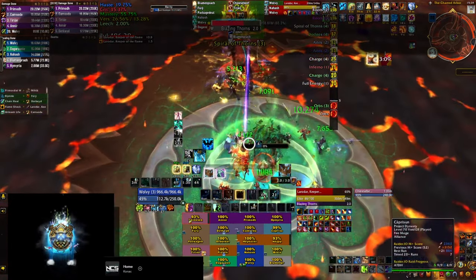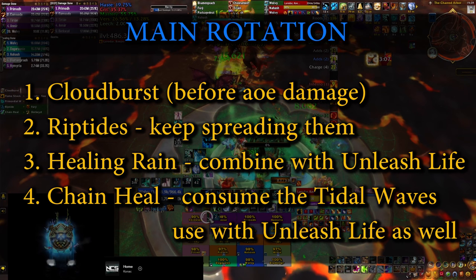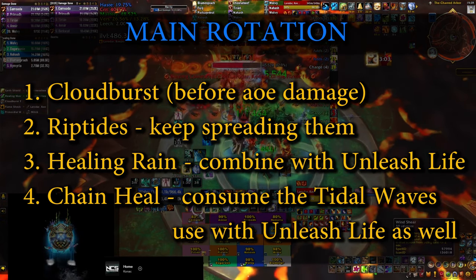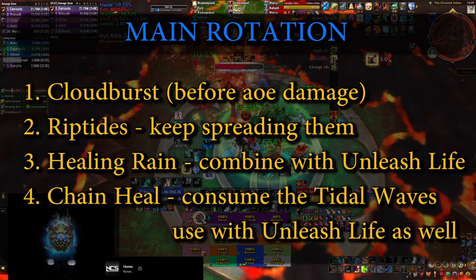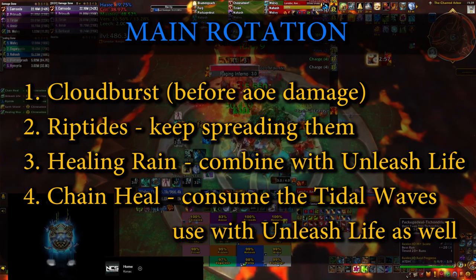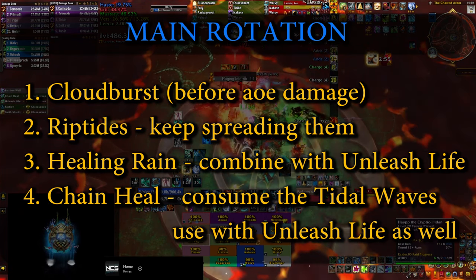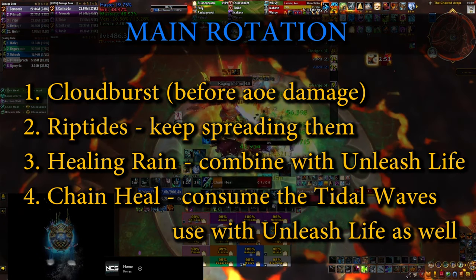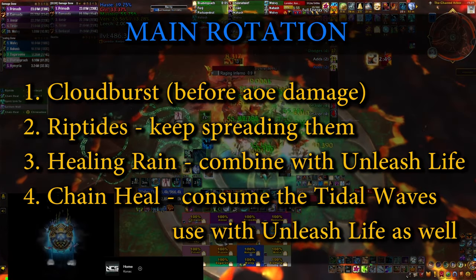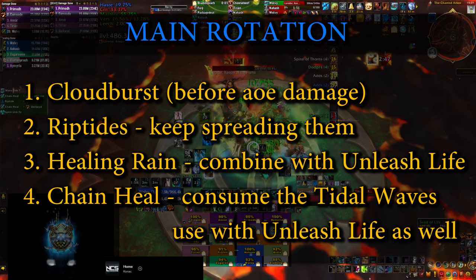That brings us to what we're going to call Main Rotation — the spells you're going to be pressing all the time during the boss fight. You want to have a Cloudburst down, especially before big AoE damage that you know is coming. Even if there's no such thing, make sure you're not sitting on two charges. Apart from that, keep spreading Riptides, make sure that skill is always on cooldown, and spot heal different people with it as much as you can.